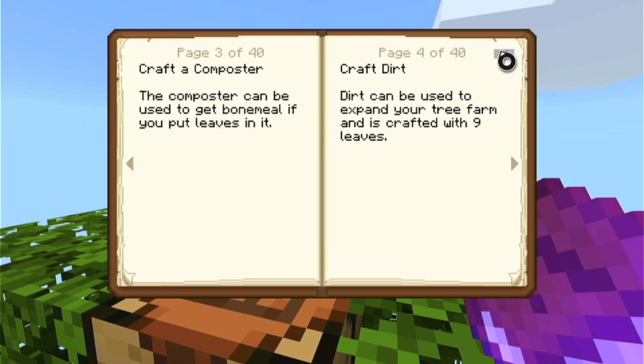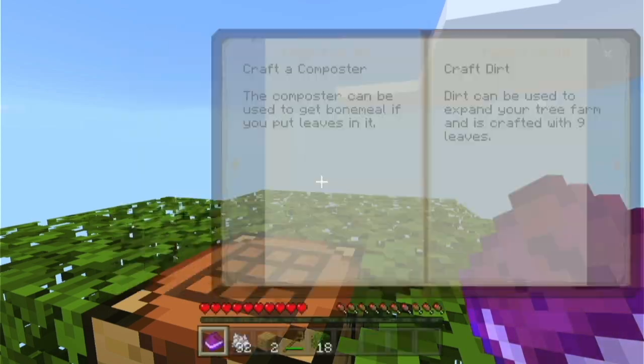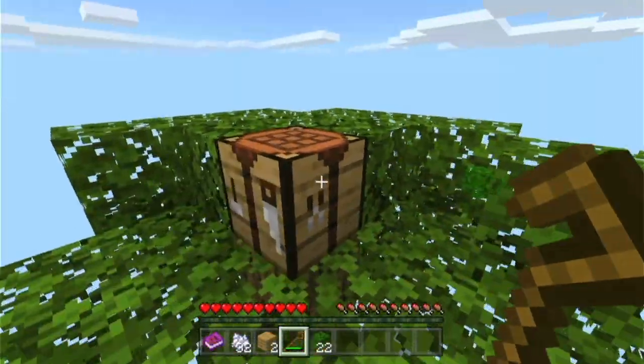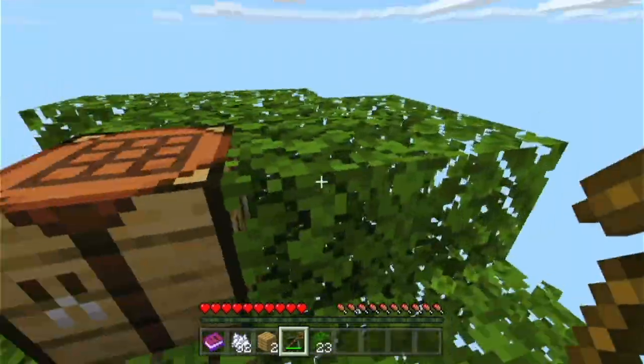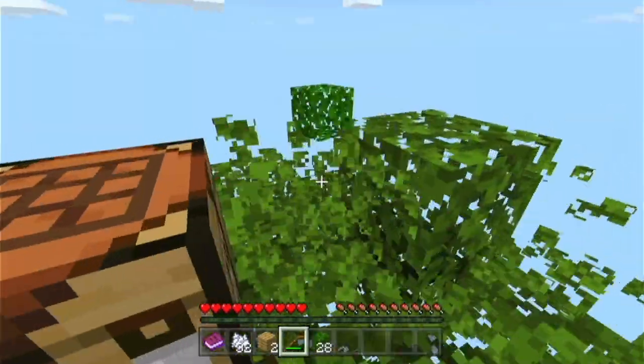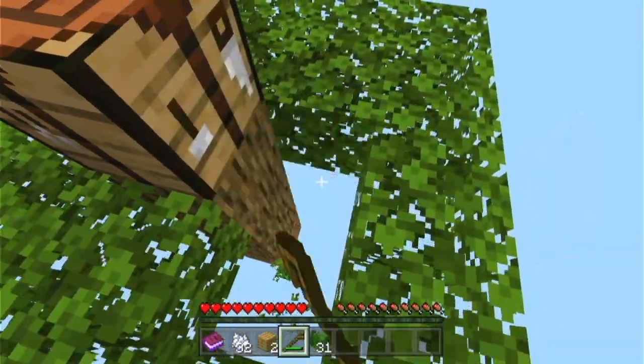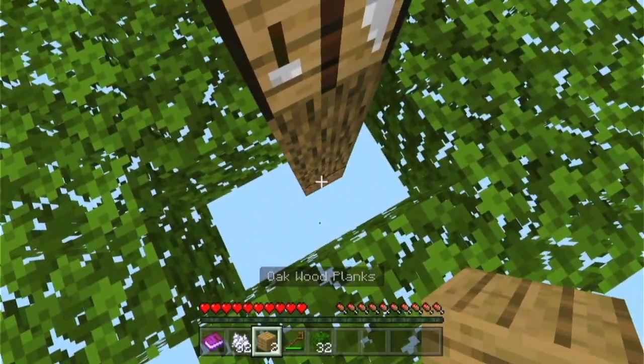Craft a compositor. Compositors actually need wood slabs, which means that we need wooden slabs. Which is kind of hard to get, but I think we can do it.